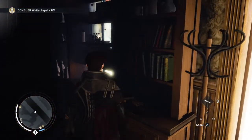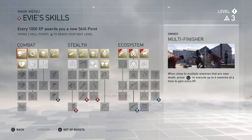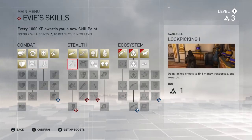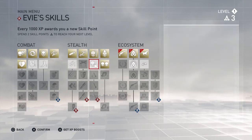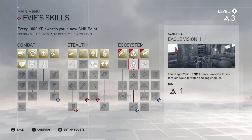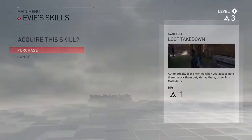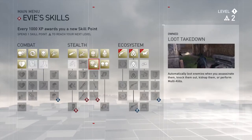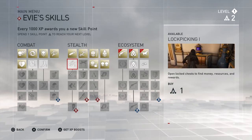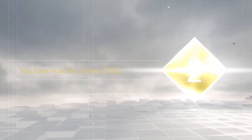Now we're playing as Evie. I just want to see if she gets separate skill points — and she does, I thought so. We can spend her points separately. Some skills are the same, like finding more common crafting resources, but some are different. We want to focus on stealth. Let's get the auto-loot skill for her too, and lockpicking as well, so both Jacob and Evie have it. Level two — sweet.